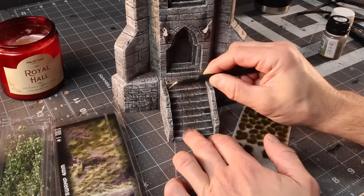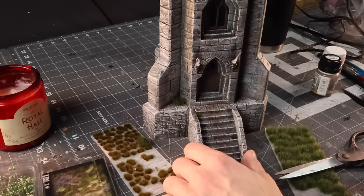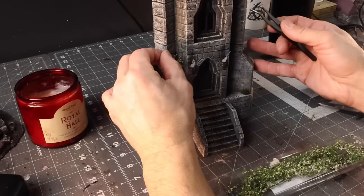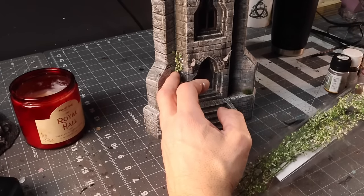This craft desperately needed some color, so I added some grass tufts in a few different variations around the base, and then a green vine from Diorama Presipi. I used a little tacky glue, but eventually a little hot glue just to hold it in place. And this is all set and ready for the game table.